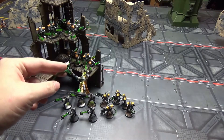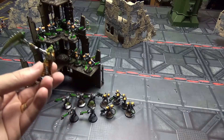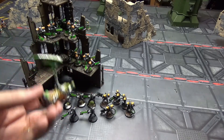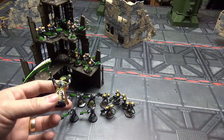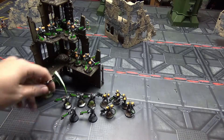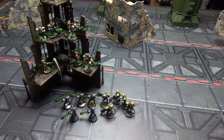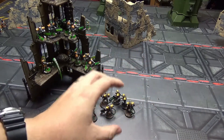I would not recommend taking the resurrection orb if you're using it with Immortals, because without a Cryptek, on average you need nine extra reanimations to get the points back — you've got a one-in-three chance each and need three to come back to pay for the orb. So if you're not running a Cryptek, drop the resurrection orb; that's 35 points you can put elsewhere. Also, having two units in range means they normally can't get a cover save due to the space they take up, and you can't hold two objectives or daisy-chain them without losing cover saves.